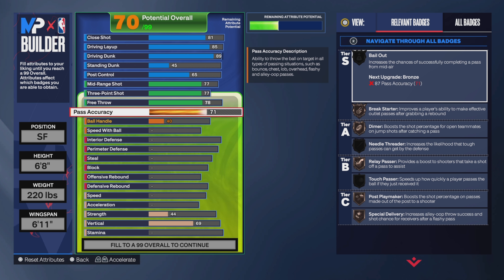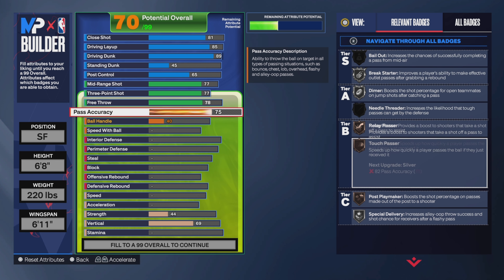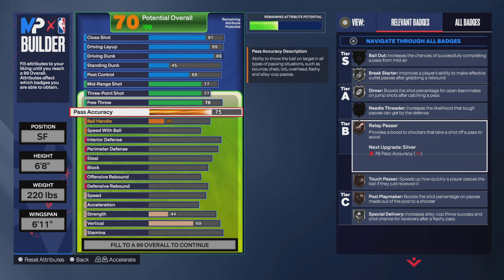So onto the playmaking — for pass accuracy, put it up to a 75. Now 75 is actually good; most people run with 75 pass accuracy. You get Dimer and Relay Passer with that, so you should be straight.